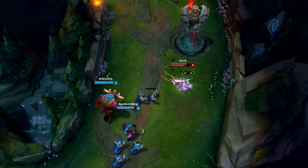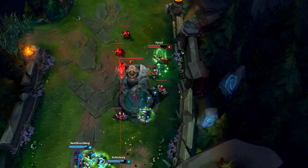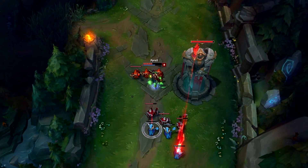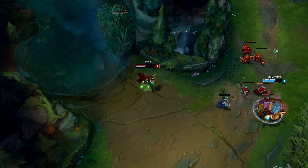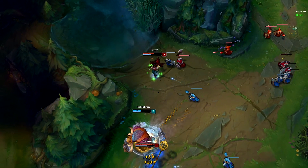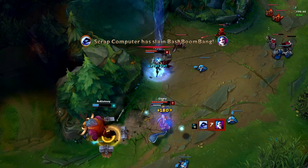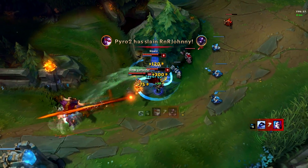Generally speaking, these are the only two situations where Ignite can be more valuable than Exhaust. While yes, you can take Ignite versus any composition, it doesn't heavily scale into late game whereas Exhaust does not, making Exhaust a far safer and more useful pick overall. Only pick Ignite in these two situations — mainly the kill lane for the most part. Basically, if you want to perpetuate your lane, you want to pick it up.